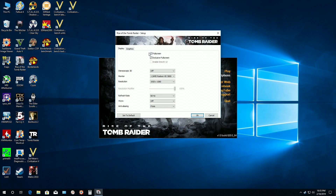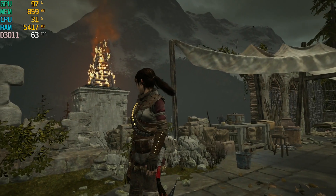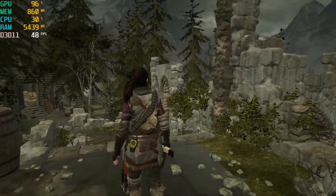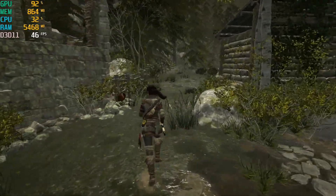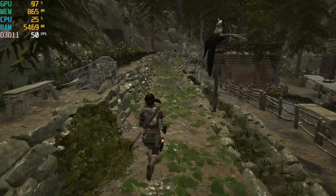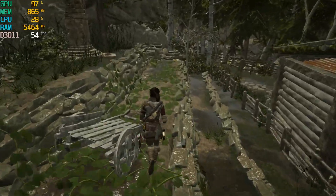Rise of the Tomb Raider, 1920 by 1080, lowest graphics quality preset. Located in the geothermal valley — the most demanding area of the game — we're getting a solid 40 to 50 frames per second, completely playable on the Radeon 5870. GPU usage about 96 percent, and the game looks pretty good even on low settings.